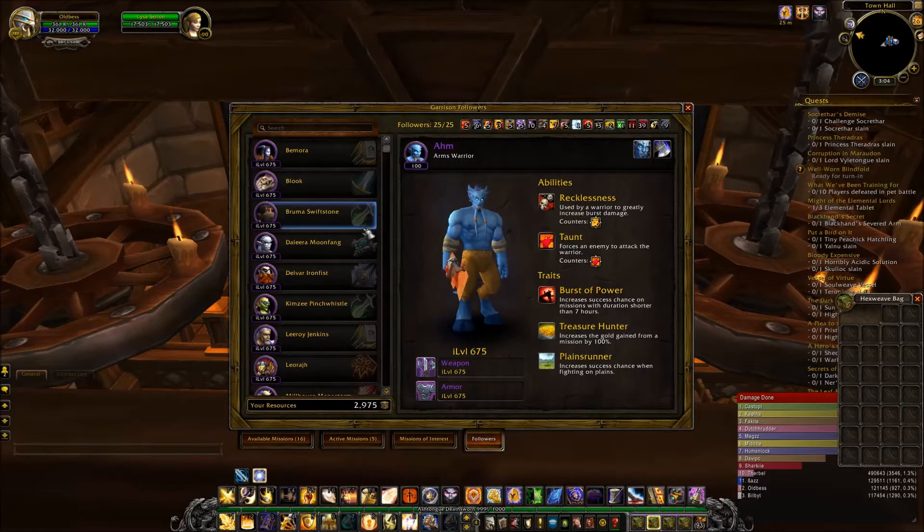I'm going to show you guys how you can get this — there are three different ways that I'm aware of. One is you can get the follower Harrison Jones, and he automatically comes with the Treasure Hunter ability. The other way is you can get a level three inn, and once a week you have a headhunter that appears at your inn, and you can pick a level 90 follower that has the Treasure Hunter ability.